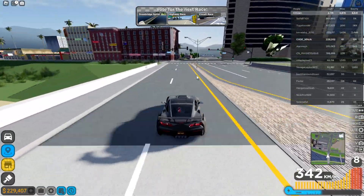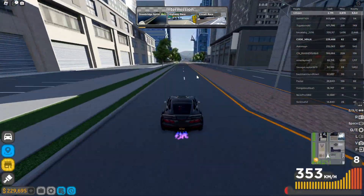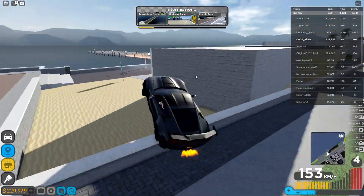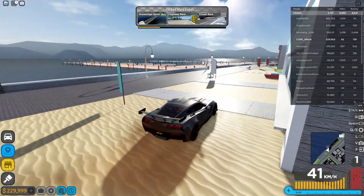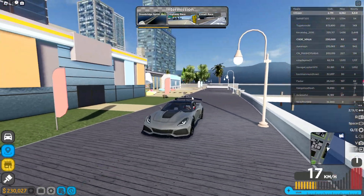Let me check out the top speed on my car. Yeah, it's 360. And that new one is 390 — I might need to buy it. The other one is way faster than this car. They keep adding faster cars that I need to buy. Like, how is it possible?